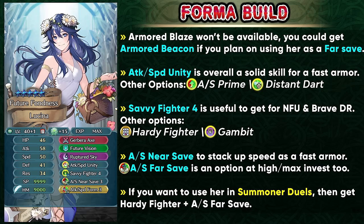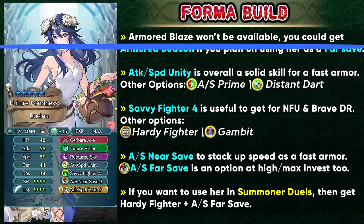For her slot C you want to get a save skill that is gonna be stacking up on the speed. Attack Speed Near Save is gonna be the skill for a near save build, and Attack Speed Far Save is gonna be the build for the high investment far savior Lucina. In Summoner Duels she functions as a pretty nice save unit for getting another action, so you can try and get her with Hardy Fighter and Attack Speed Far Save. But outside of that game mode you can just get her with Savvy Fighter 4 and function as a near savior.